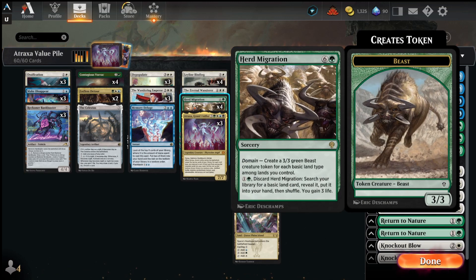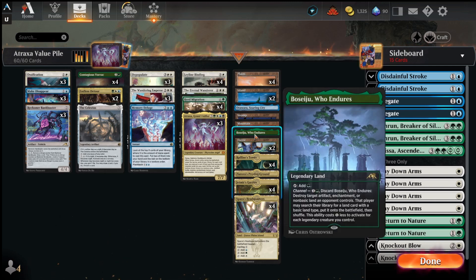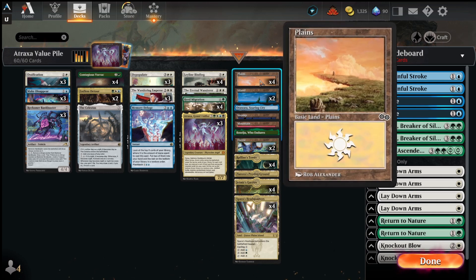We also have Herd Migration. At 2 mana you can get any basic land and gain 3 life, or make some 3/3 Beasts later in the game to overwhelm the opponent. For special lands we're playing 1 Otawara and 1 Boseiju, plus a lot of different tri-lands and some basic lands.